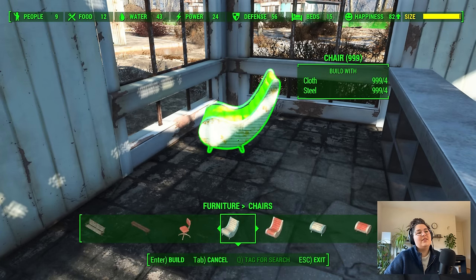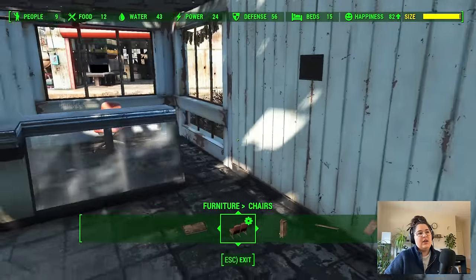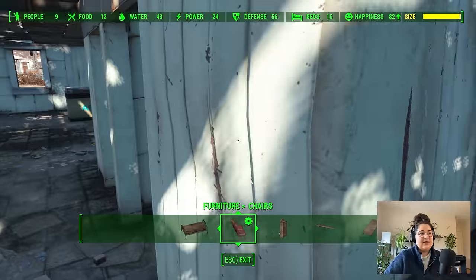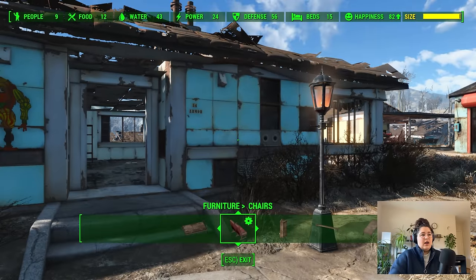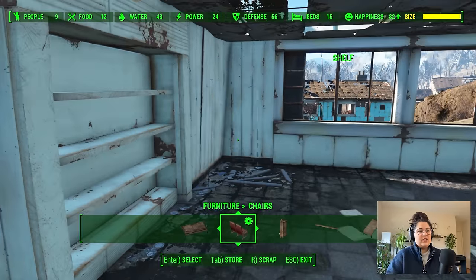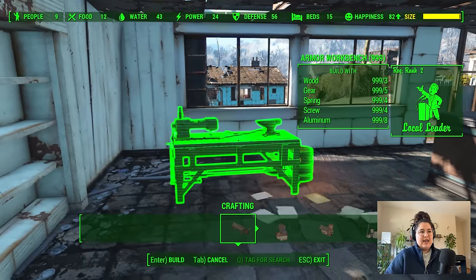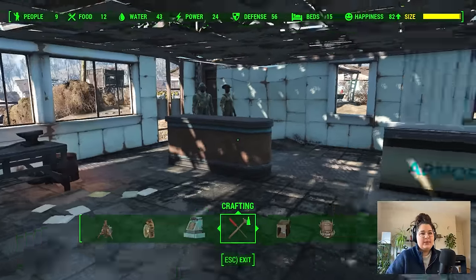We're so close to the size limit and we still have another house to go. Let's pop down a chair for whoever's working here. There's more I would do here, but we've got to be smart about it. I believe that whoever owns the armory is maybe new to town. You know what I'll do instead of a chair? An armor workbench — I think we'll get a lot more bang for our buck with the armor workbench being here. That's nicer, that feels a lot more balanced. I feel good about that.